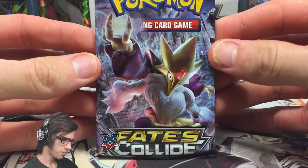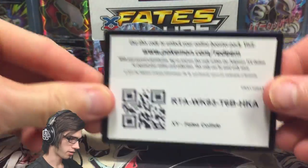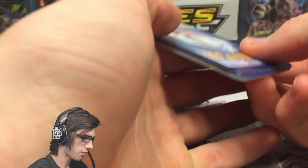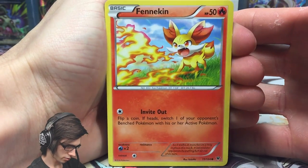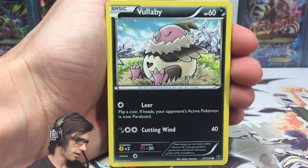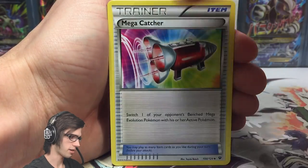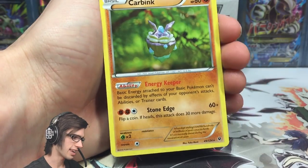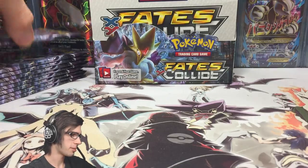Let's hope for that first pack magic. We have a Fennekin, Vullaby, Lavatar, Cottonee, Koffing, Alakazam Spirit Link, Mega Catcher, Wigglytuff, Lass's Special reverse, and a Carbink regular rare. Nothing too special in that first pack, but let's keep chugging — I've got good vibes about this box.